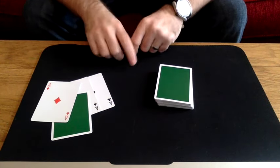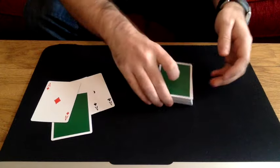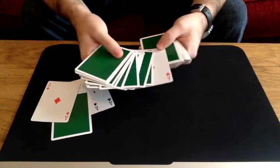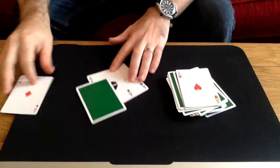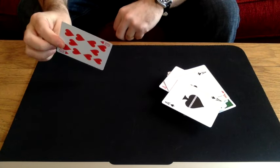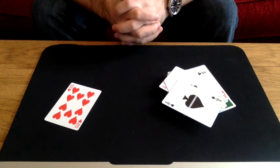Excellent! Let's take this just one step further — snap here, snap here. The card that was face up in the pack will change into the ace of hearts. Now if the ace of hearts is here, it can't be over here, and that's because this card is in fact your chosen 10 of hearts. And that's called 'Not My Problem.' Cheers.